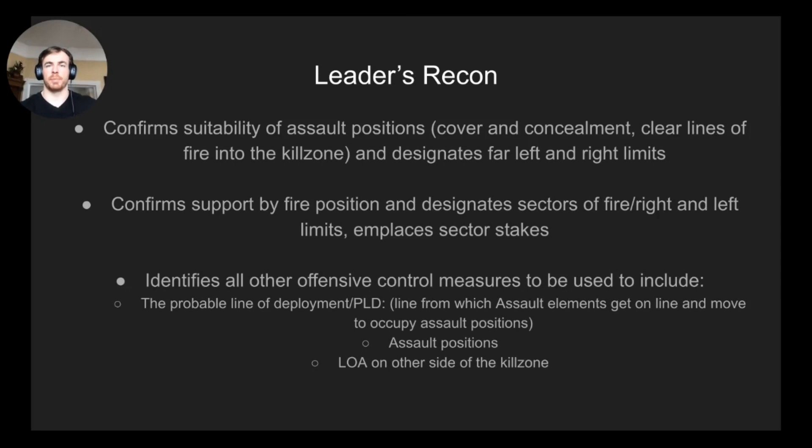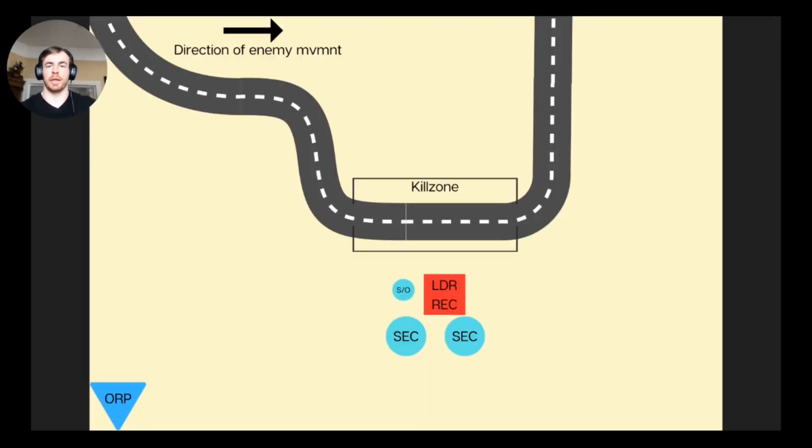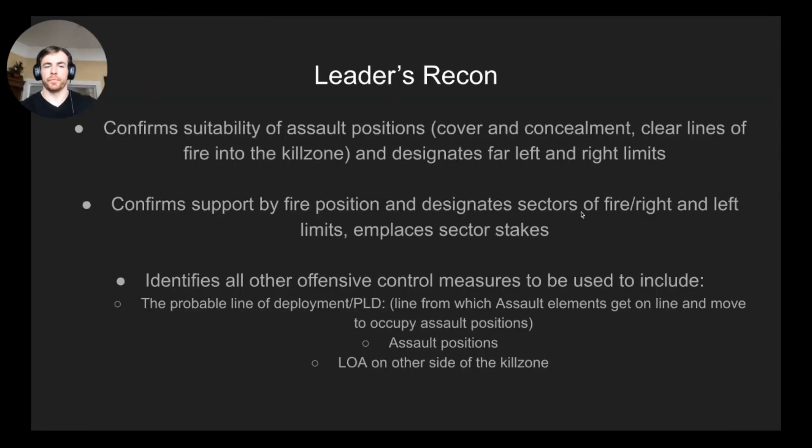He identifies all other offensive control measures, including a probable line of departure — a line back from the assault positions where squads get online and IMT or low crawl to their actual ambush positions — and then the limit of advance on the other side of the kill zone.